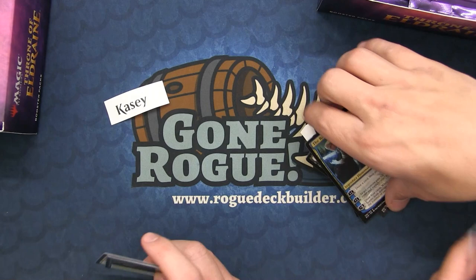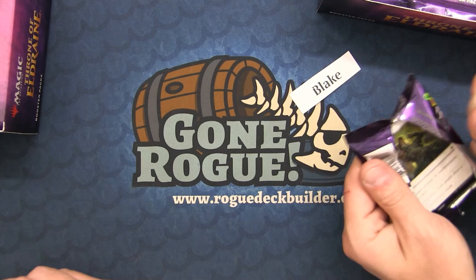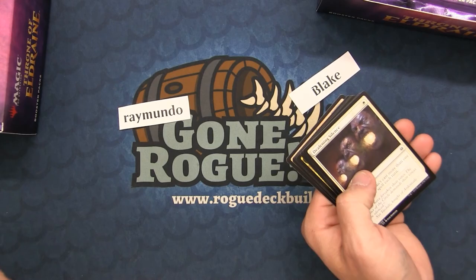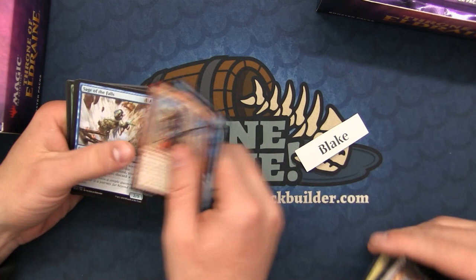There's my planeswalker — Royal Scions. They're a cool, good card for sure. At least they changed the legendary rule for planeswalkers — now you can have multiple out. For Raymundo, that's an awesome card. I got a Midnight Clock — the Osborn Knight actually sees play in Knights decks. Oh, is it really? I don't know why they play it.